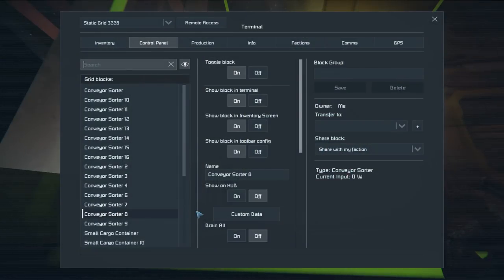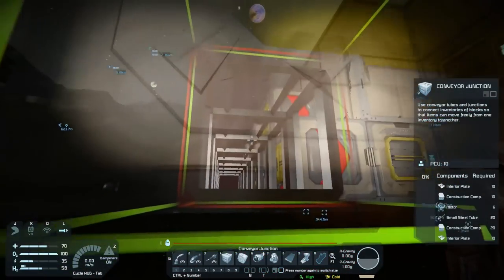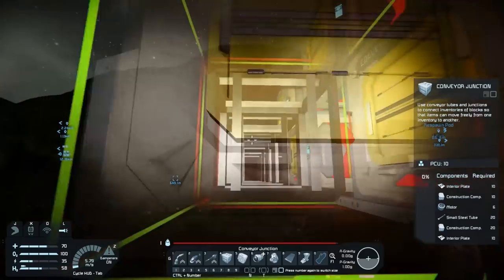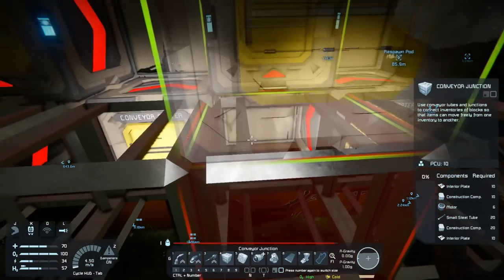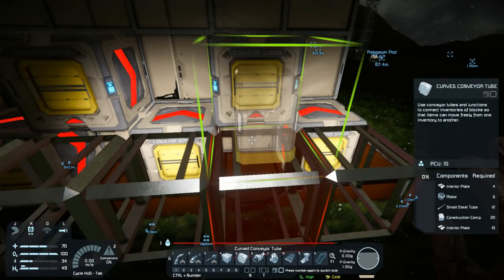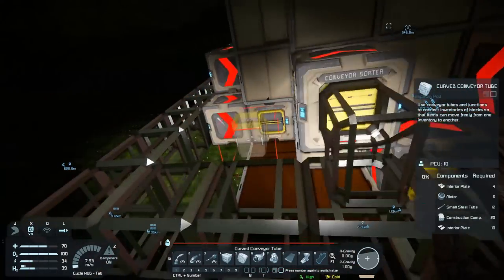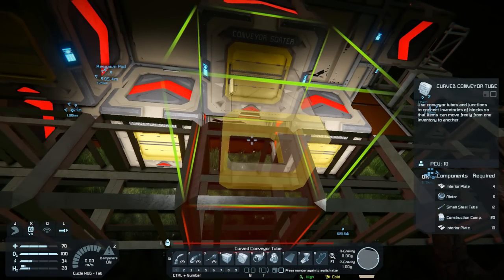I gotta make sure I blacklist every single thing in the overflow container just to make sure items end up there even though I'm whitelisting the others. These conveyor sorters are really handy — you go in here and you can whitelist or blacklist, choose groups of things or individual things like steel plates. I do this for my own sanity, because as a lot of you know I like to build big sometimes, and when I do have a big budget I want to make sure I have enough resources to actually do it.